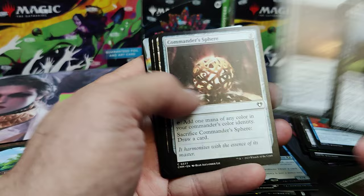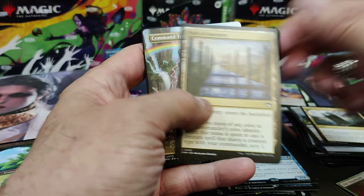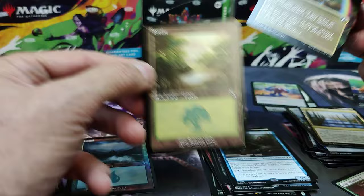There's a Tragic Slip. Commander Sphere — very usable. Command Tower. Path to Ancestry. And there's the Full Art Command Tower — I'm sure you've seen it a million times. Great in foil with that rainbow. So there's another nice hit.